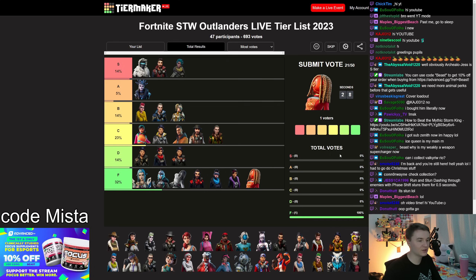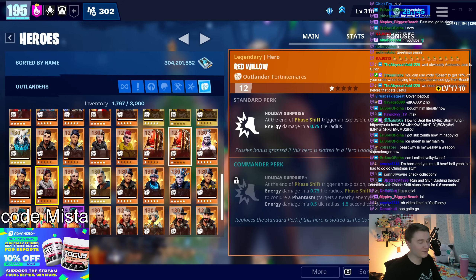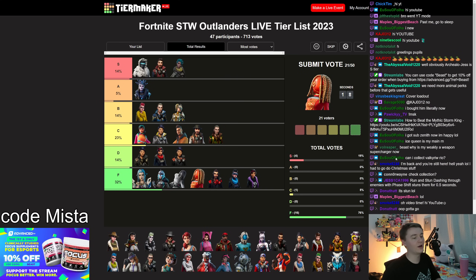Red Willow makes it so that when you phase shift it triggers an explosion of a very small amount of damage. When I featured her on my channel, I could not kill the baby zombies with her ability — and that is the lowest bar. Red Willow is a meme, one of the worst heroes in the entire game.